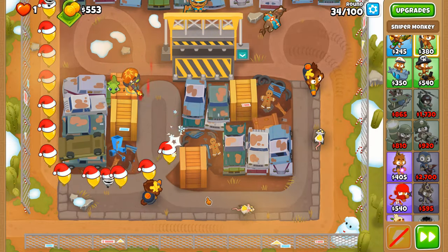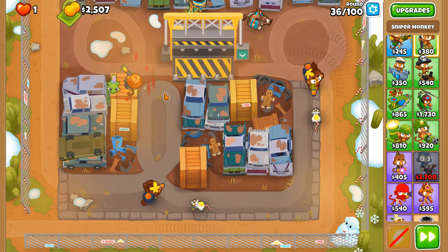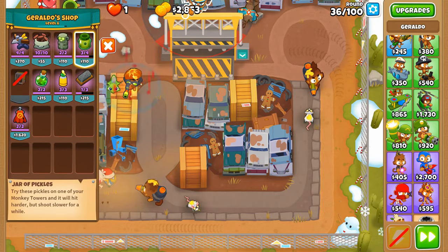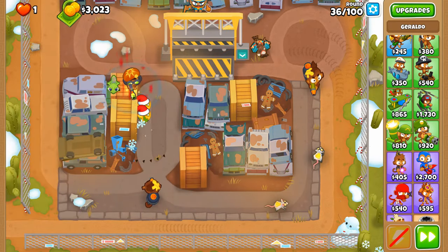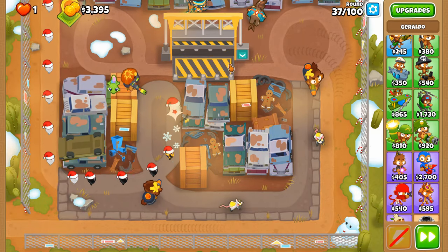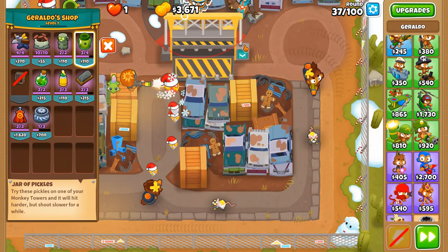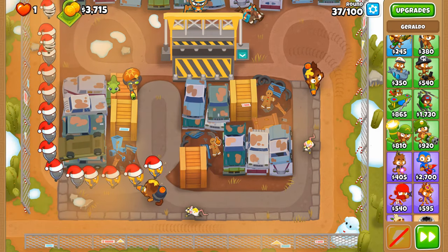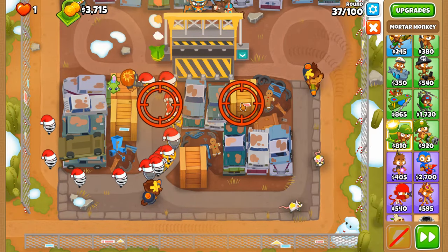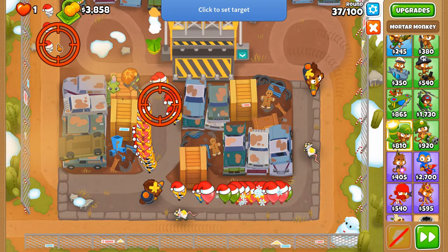Scrapyard is one of those maps where there's no absolutely safe spot to put a supporting tower down without it getting unintentional pops — putting it behind the crusher can only stop you from being attacked from this point here, but Geraldo is still able to pop MOABs on both sides. More leads — no problem, let's deal with those with the mortar.